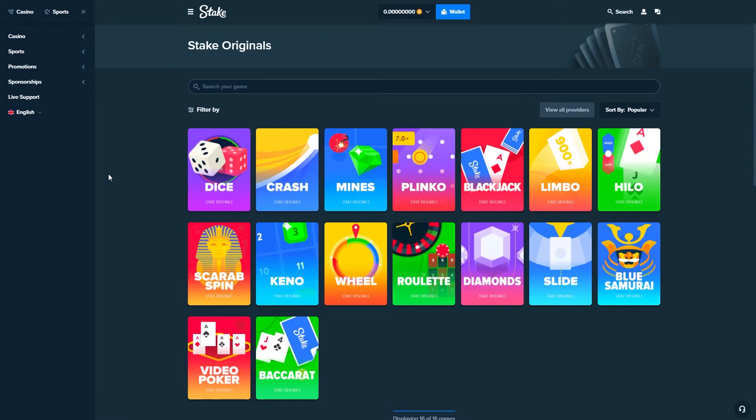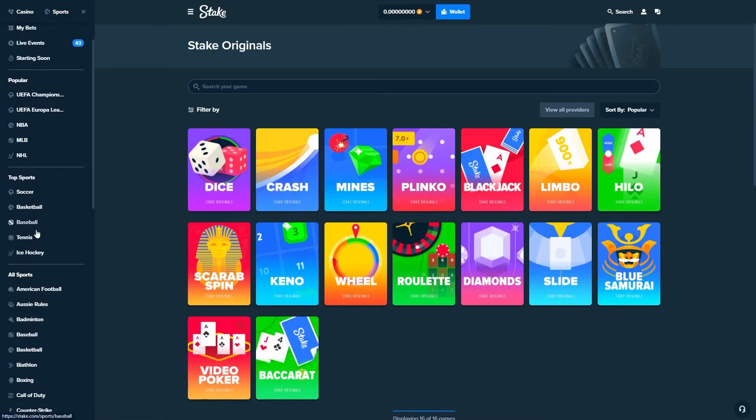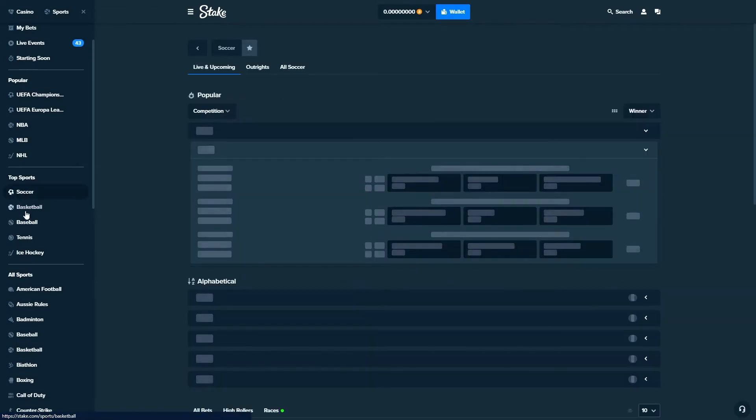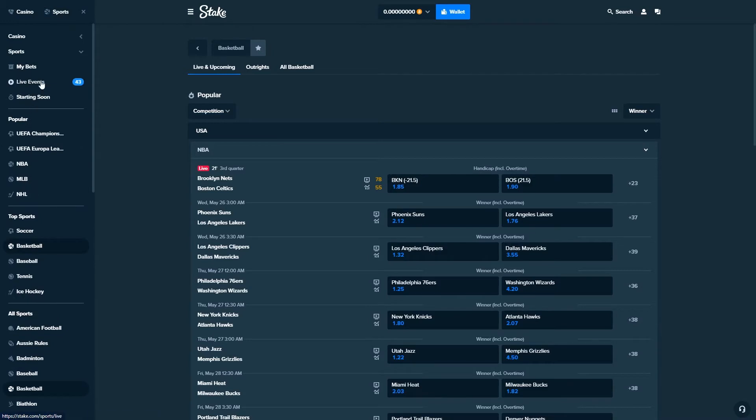Next website is Stake. Stake is the biggest website right now — they've been going for a while and they have every game you can imagine. In the originals section alone: Dice, Crash, Mines, Plinko, Blackjack, Limbo, Hilo, Blue, Safari, Slide — I don't even know what half of these are. It's a crazy, crazy site. They've got everything.